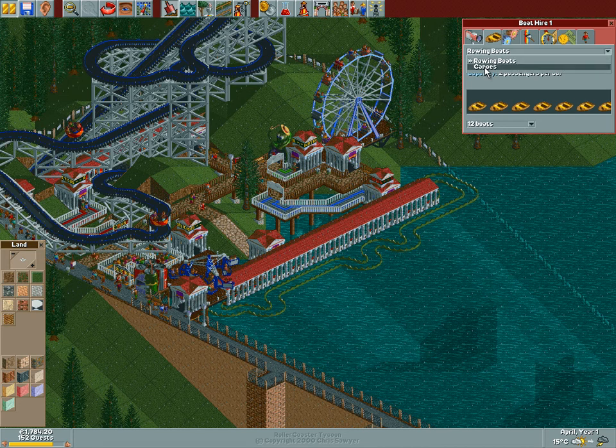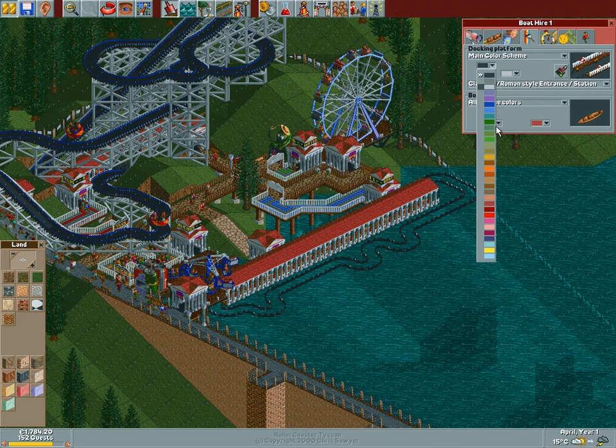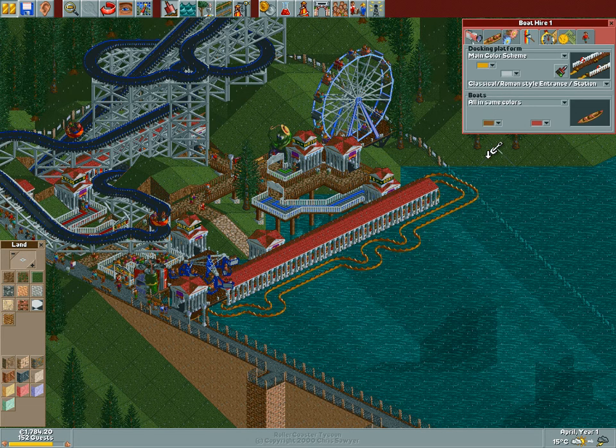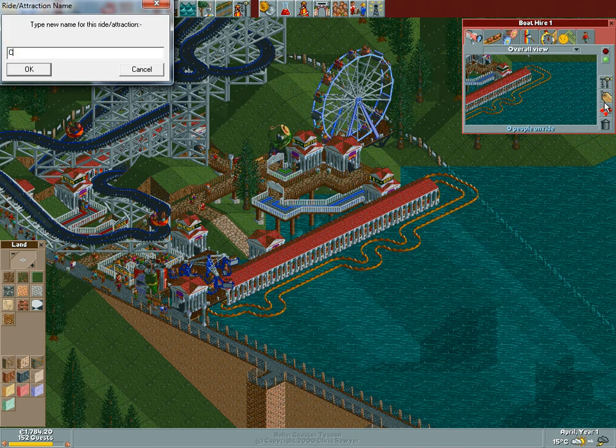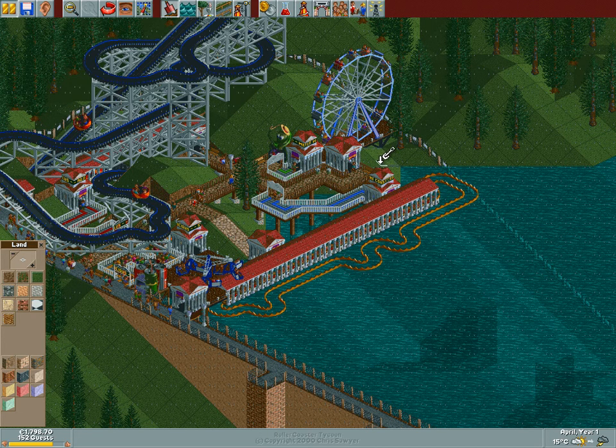Only rowing boats and canoes? We're halfway through the expansion and this is what we get. 11 canoes or 12 rowing boats - that one extra boat won't make a difference, so we're going with canoes. We're going to change the colors - how about yellow? That doesn't look so shabby. I kind of like these white fences. We're gonna call this the Coast Crawler, because that's what it is - it also sounds cool for a boat hire. Boat hire added to the books.